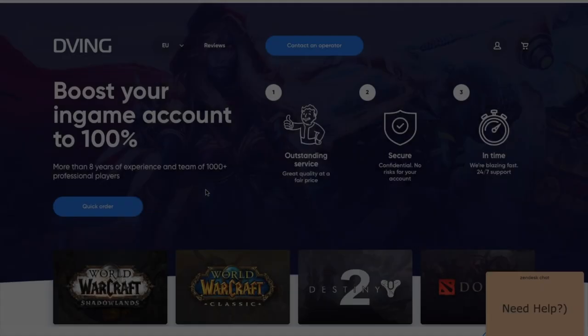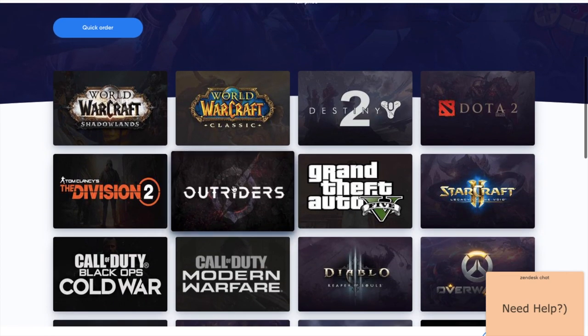You can actually get one world tier in 12-15 minutes if you have a good set.